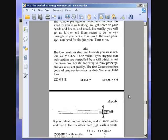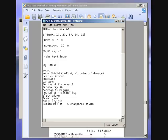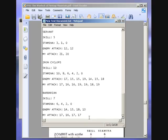The four creatures shuffling towards you are mindless zombies. Their vacant eyes suggest that their actions are controlled by a will which is not their own. You are still too dizzy to think properly, but you must act quickly. The first zombie reaches you and prepares to swing his club. You must fight him. Let's get the old battle thing up.